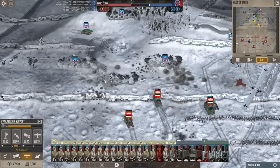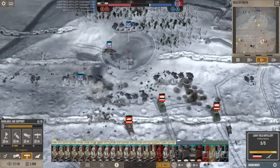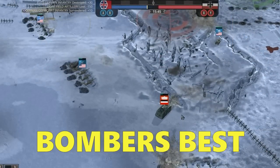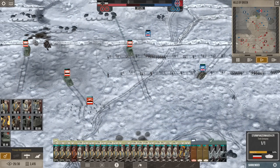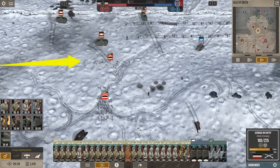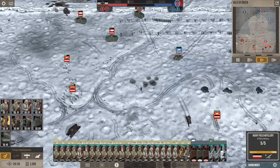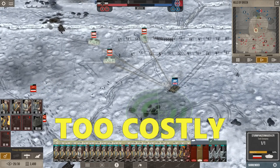They can roll over basic infantry trenches but not improved and advanced trenches. Light artillery barrages do very little damage against them; heavy artillery does better, but bombers deal the highest single damage. You can also damage them with infantry, especially assault companies which carry lots of grenades, but getting into range and staying alive long enough to deal damage is very hard and costly in supply points.